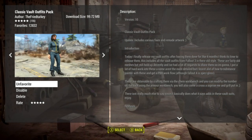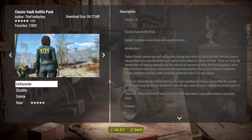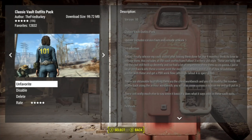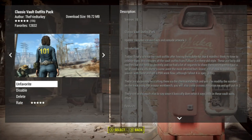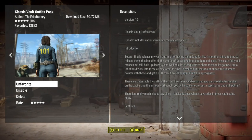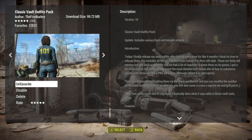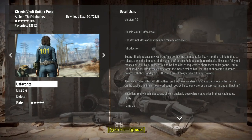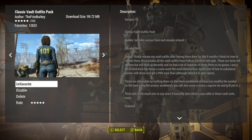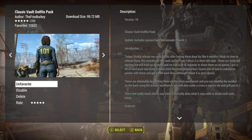You can get these by crafting them at the chem station. It says you can modify the number on the back too using the armor workbench. It also says you come across a surprise that was put in, so there's something else there that we may not be aware of, but we'll pull up the armor workbench and see if we can find it. I'll see you in the game in a moment.